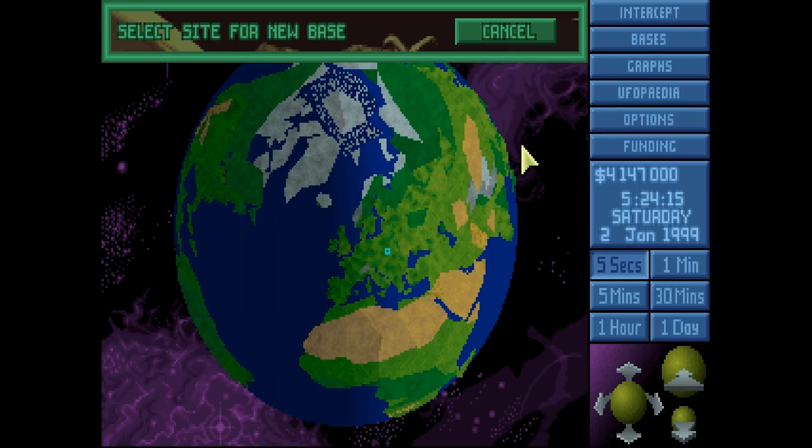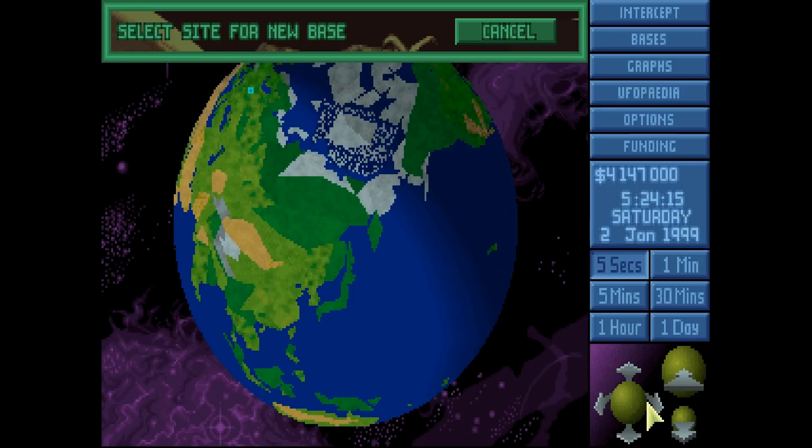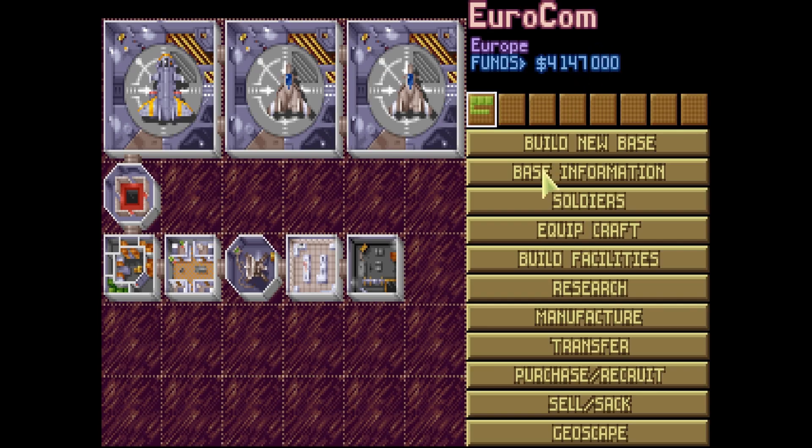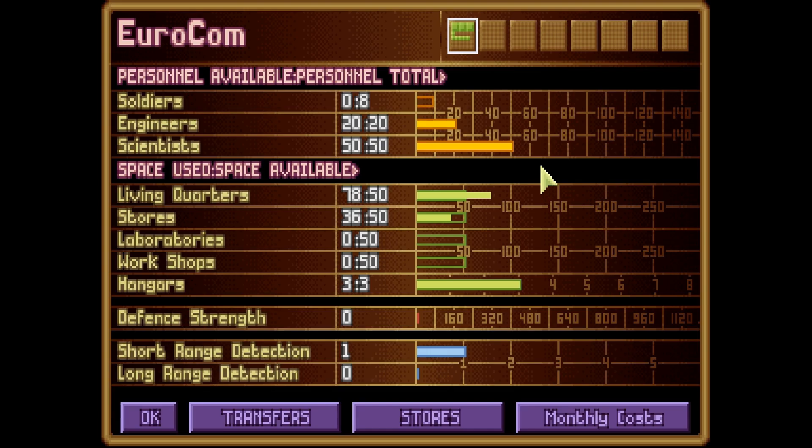Build new base is pretty self-explanatory - you can build a new base wherever you want. Let's go back to bases. Base information - this is good to check every once in a while. It gives you an overview of what's going on, this is all pretty self-explanatory. Personnel available, personnel total - 0 soldiers available, 8 total, 20 engineers, living quarters, stores, laboratories, workshops, hangars. We'll talk about all this later.